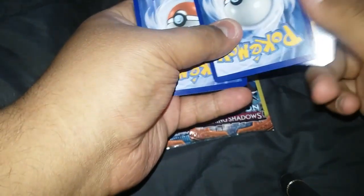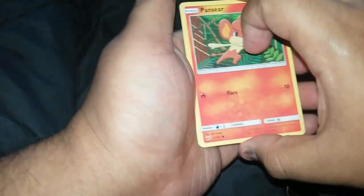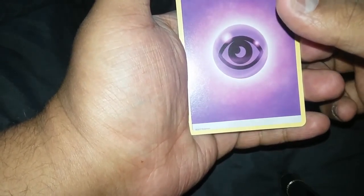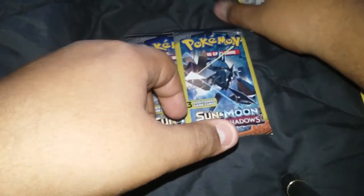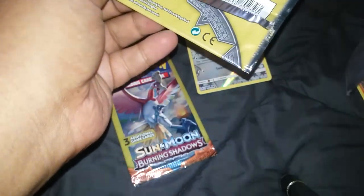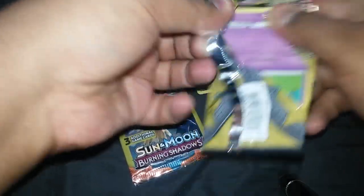Let's just get into it. This one has the little pins here — psychic energy and a reverse holo. Let's see what we get out of this one. What I'm trying to get is maybe a Charizard — I think they have the Charizard in this one. I'm not sure, but I think they do. At least a Ho-Oh — I'd like a Ho-Oh.